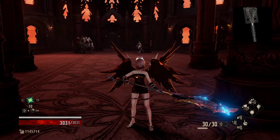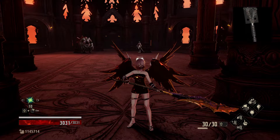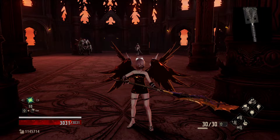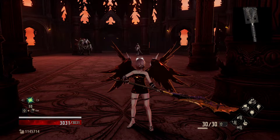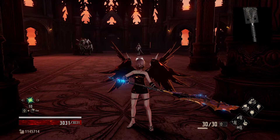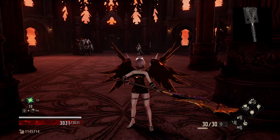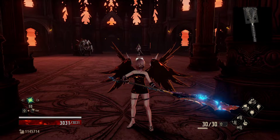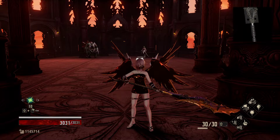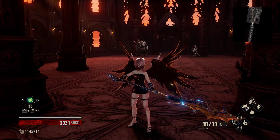They have huge amounts of HP, so first we'll go through their HP limits, then resistances, elements, and statuses. At level one, the Blade Bearer has an HP upper limit of 40,400 and a lower limit of 40,300 — it's around 40,350. If you can do 40,400 damage, you know you can kill her.